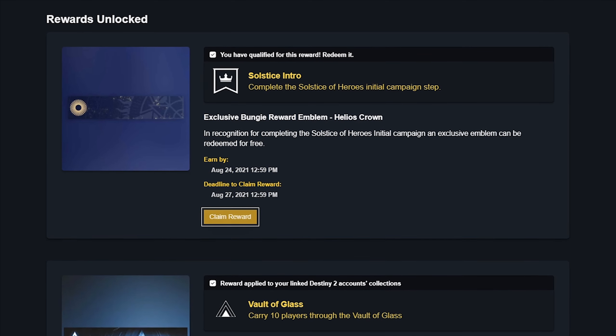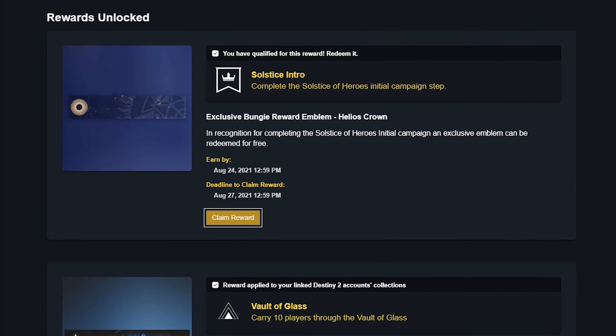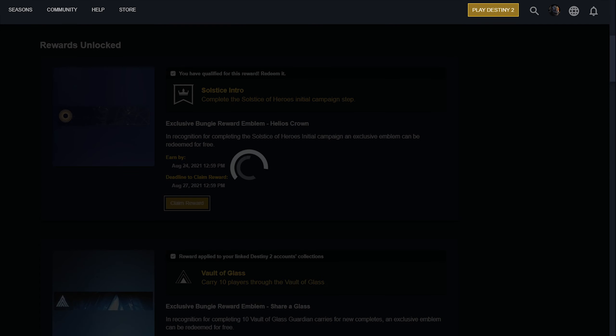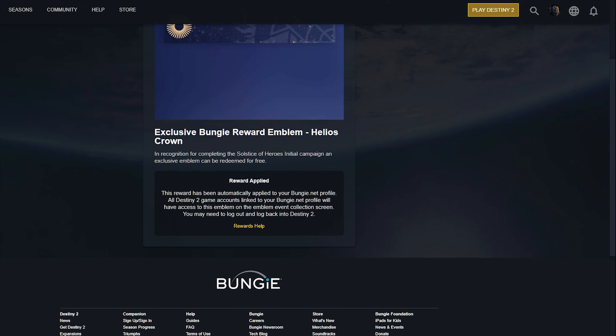Anyways, there is a deadline to claim this emblem, which is claiming it by August 27th. So make sure you do it right away. And before you claim the reward, make sure your Destiny 2 is closed. So you can claim the reward and then log into Destiny 2 and your emblem should be there.